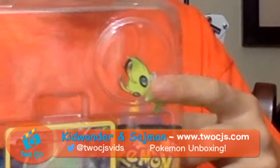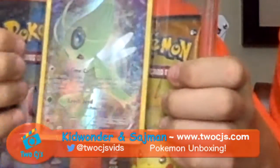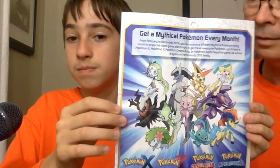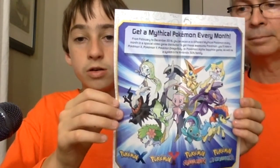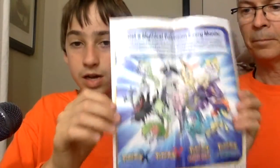Here we have the box opened up. You get the nice Celebi pin, the Pokemon Generations booster packs, and a card. Like the last pack, you also get a little poster about getting a mythical Pokemon every month for X and Y, Pokemon Omega Ruby and Alpha Sapphire — available at GameStop or Nintendo Network.